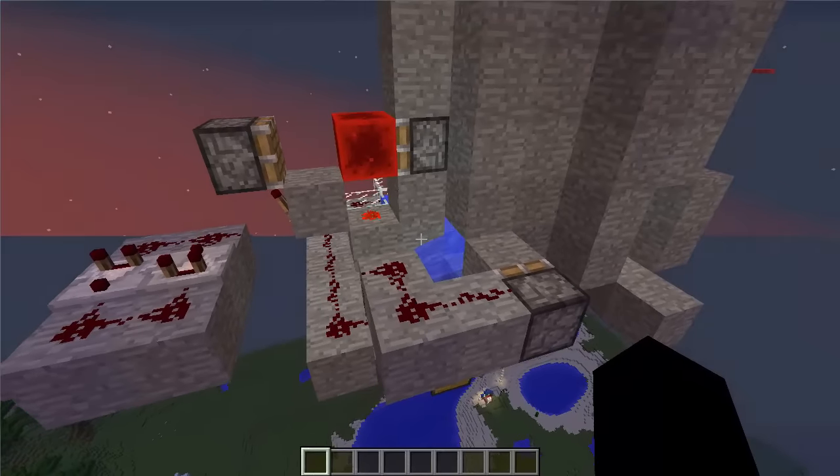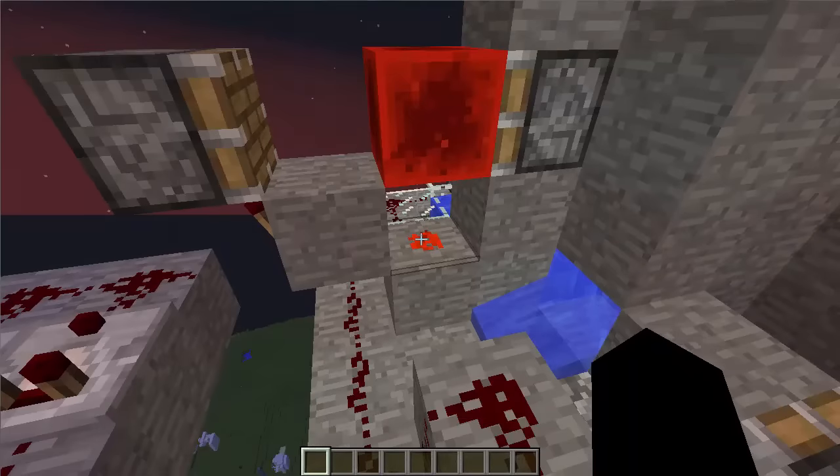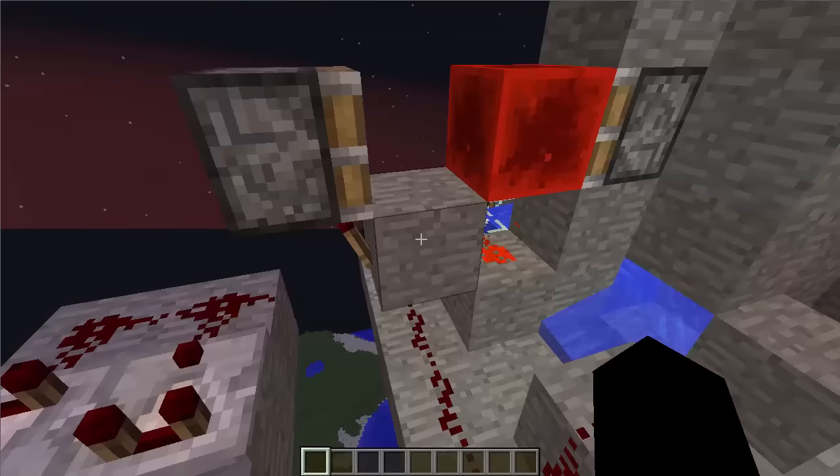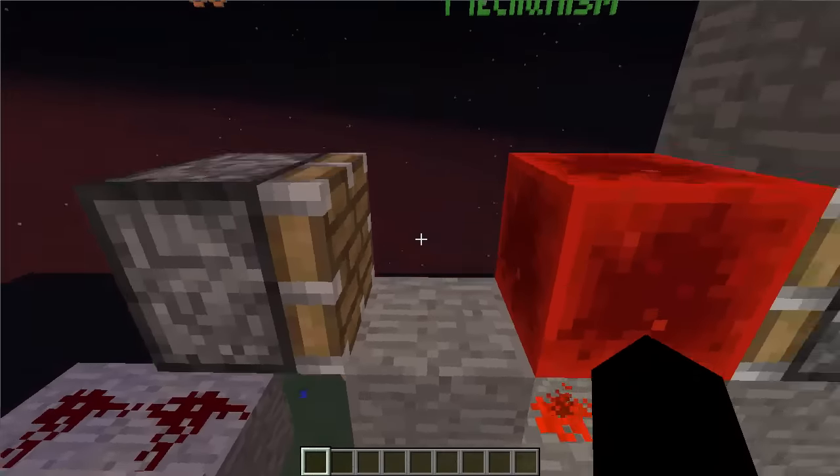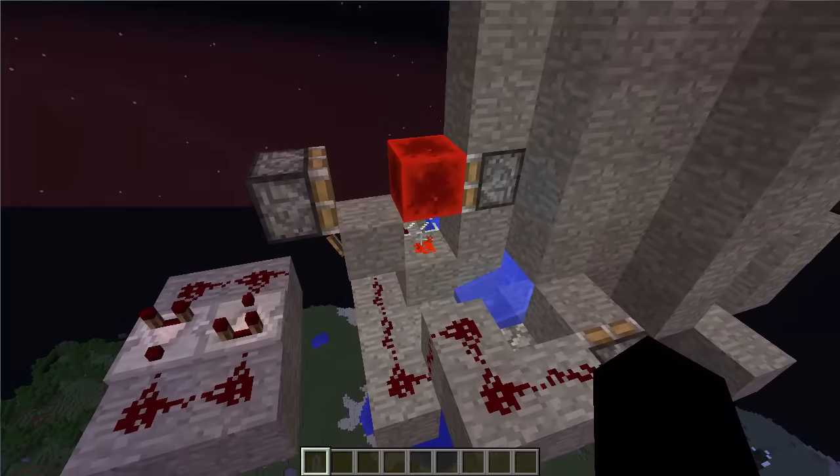Let's take a look at some of the redstone. We have a sticky piston, a redstone block, a piece of redstone dust, a block of any type, a torch, and a regular piston — not sticky. That is the entire block update detector.